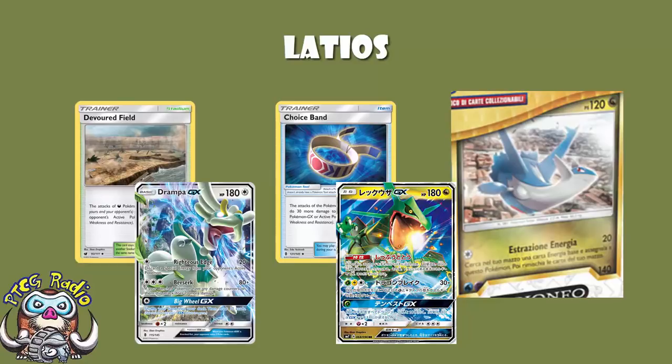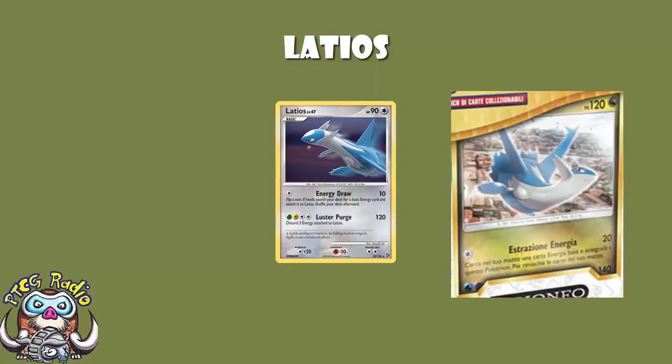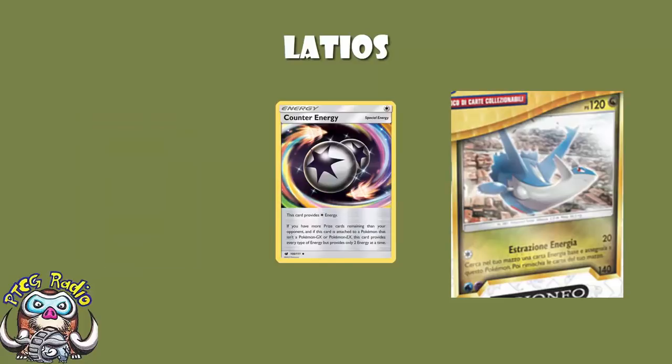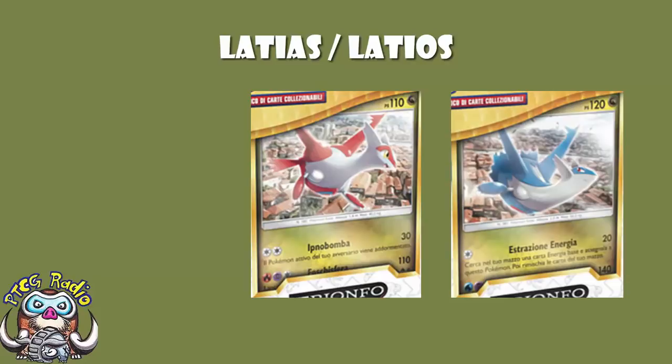Carrying on the theme from Latias: Latios had a card in Great Encounters with Luster Purge doing 120 and discarding three energy, and Latios EX from EX Dragon also had Luster Purge discarding three energy — mirroring the Latias. So even though we don't know the effect for certain, both previous Latias Mistball prints had equivalent Latios Luster Purge prints discarding three energy. The effect here is almost certainly discarding three energy attached to this Pokémon. Don't forget you can use Counter Energy and Counter Gain. Neither Pokémon is great — I like Latias's first attack for the sleep, and Latios's second attack more because it does better damage. Both are almost certainly discarding energy.